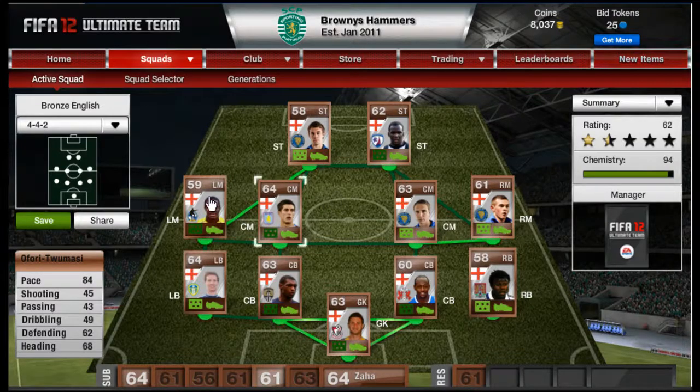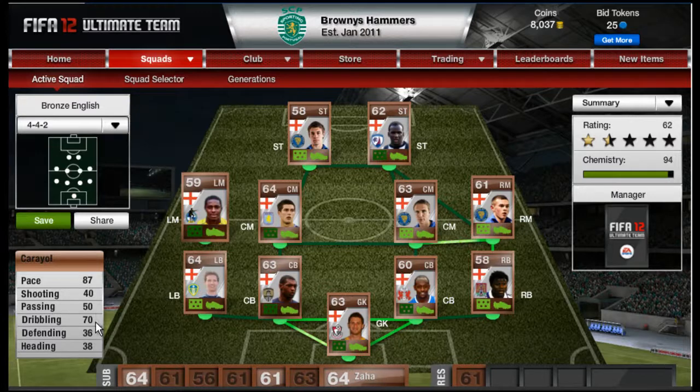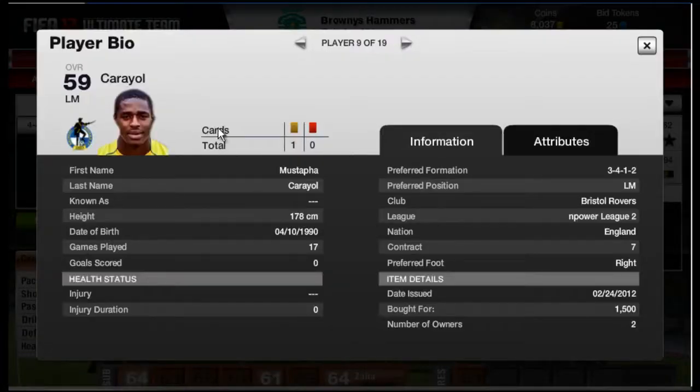Moving on to midfield — at left mid we've got Carayol, who has the all-important 87 pace, 70 dribbling, and 50 passing. His shooting is 40, which could be better. He has four-star skills and can run down the wing, get the ball into the box, and win penalties — I win a lot of penalties with him. He was 1500 in the 3-4-1-2 formation.